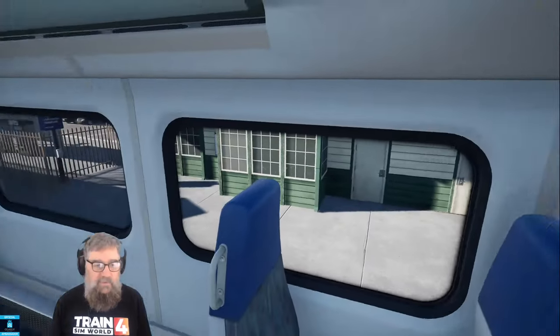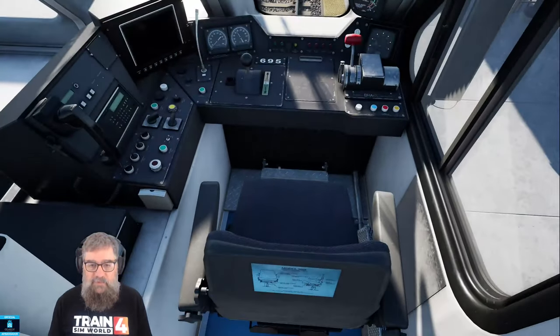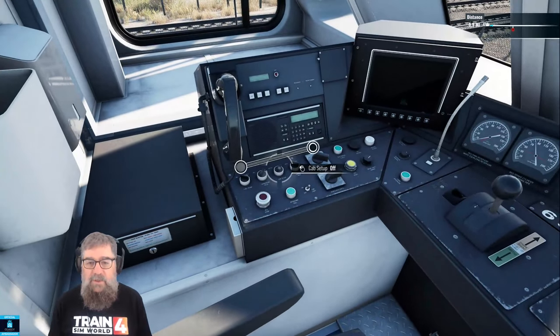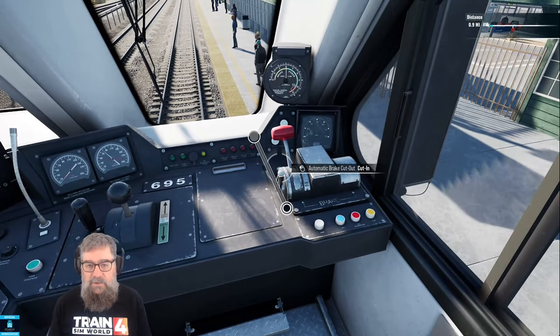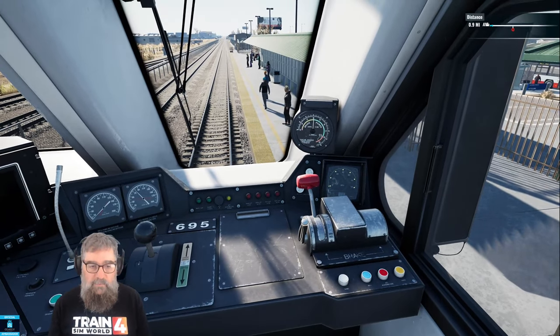Normally you'd have the lights on, for example, and we do not, but we need to do some important stuff before we go and sort that out. The first thing to do is to sit in the chair and take possession of the train. Now turn cab setup on, put the reverser in, and we can cut in the brakes but we'll leave that in the handle off position for the moment.